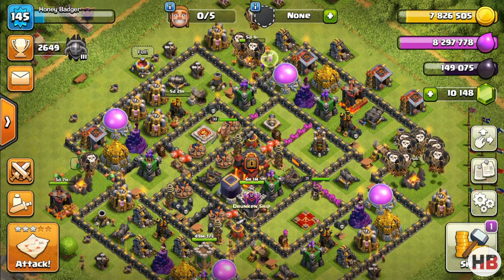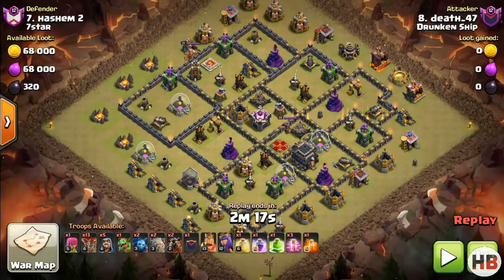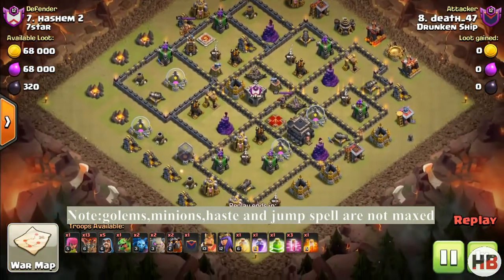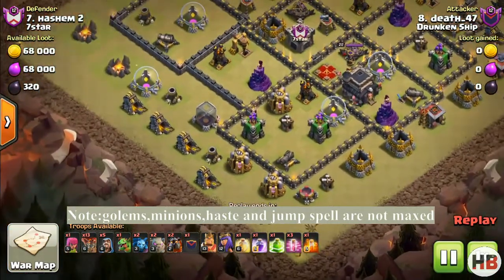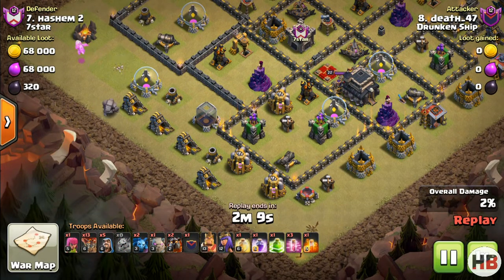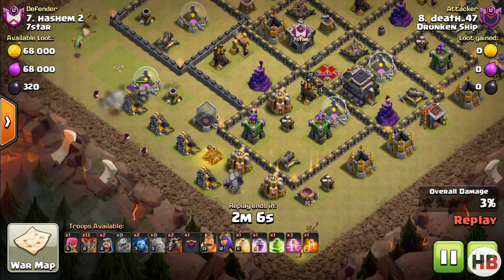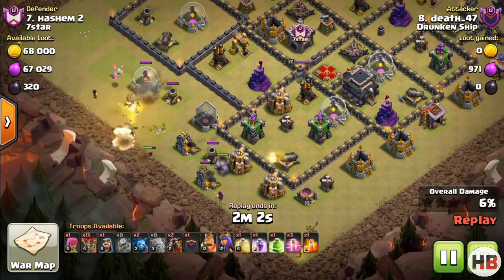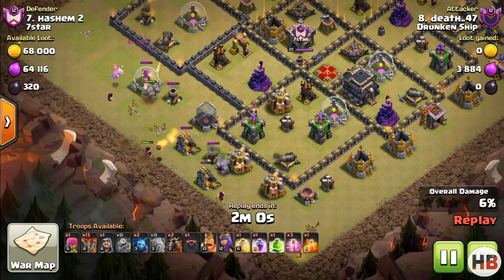This is a fairly maxed out base with a high level queen. A baby dragon is being used because nothing can hit her. Wall breakers could be used to break the first layer of walls, but it was not needed here, since all the primary targets like the two air defenses, clan castle troops, and enemy queen can be accessed by a single jump spell.